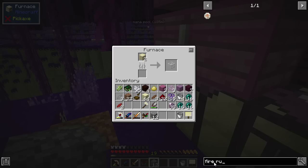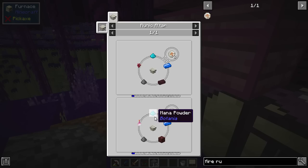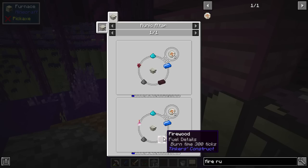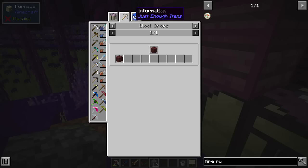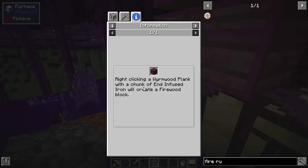What else do we need for the fire rune? Let's have a look. Mana powder and gunpowder, a mana steel ingot - that's not too bad. What's that - firewood? Which is right-clicking a wormwood plank with a chunk of end-infused iron. We'll create a firewood block.